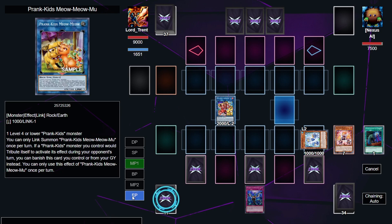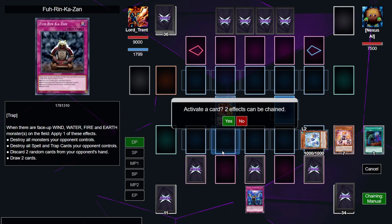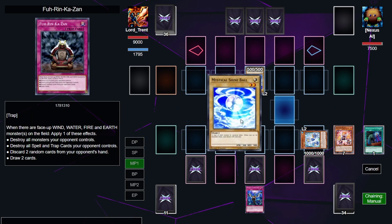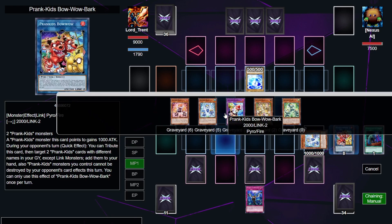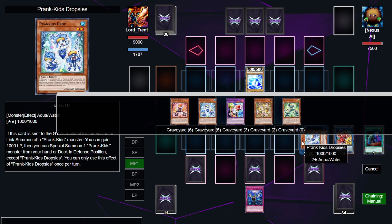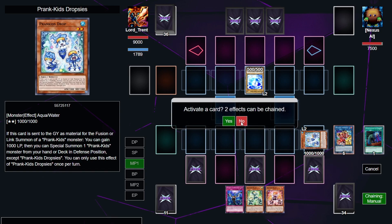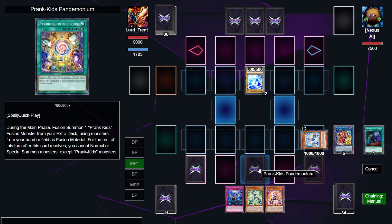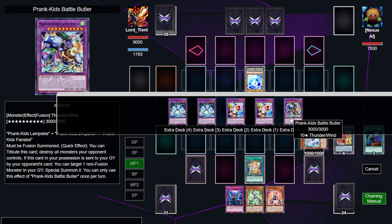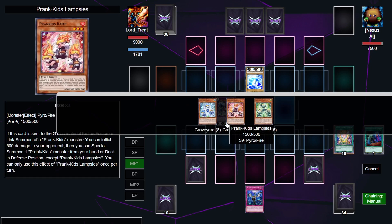I'm going to show you exactly what we're going to be able to do during our opponent's turn. We're going to put the chaining on manual so we don't miss timing of any kind. They're going to start their turn — we're going to wait until we're in main phase. Your opponent is going to make the first play. You can activate the effect of Bow Wow Bark, Tribute Bow Wow Bark, in order to add back whatever you don't have to make Battle Butler. So in this case we're going to add back the Fanzies and the Lampsies back to our hand since we have the Dropsies. Now that they're back in our hand, on resolution we can activate the effect of Prank Kids Pandemonium to fuse. Summon the Battle Butler and activate all three effects.